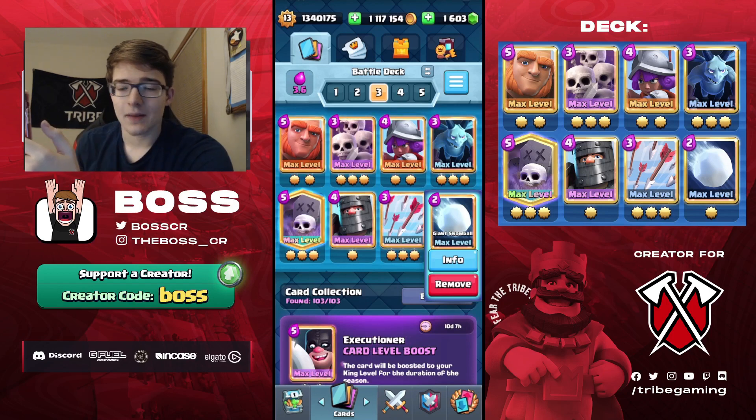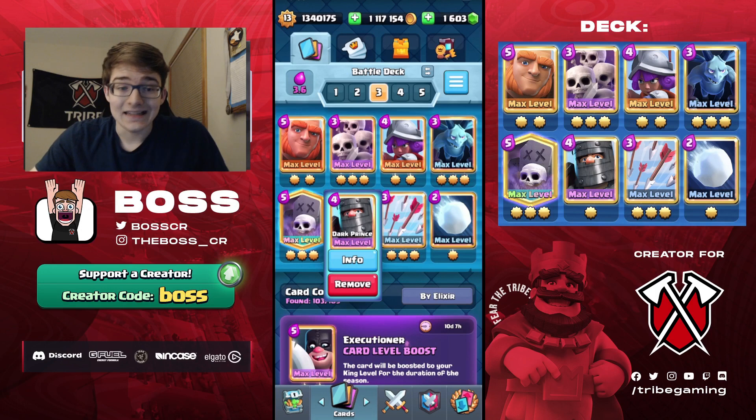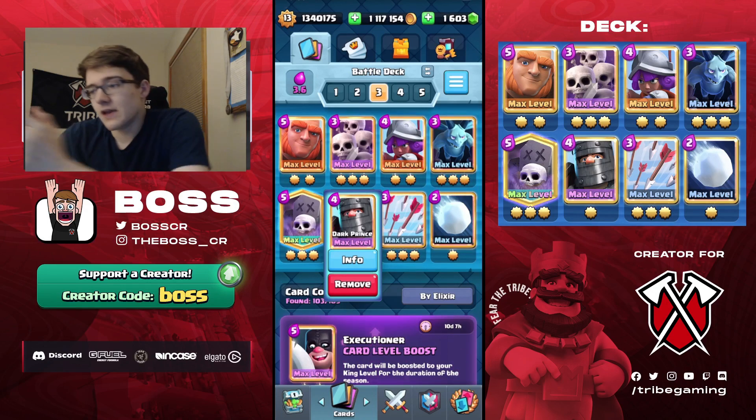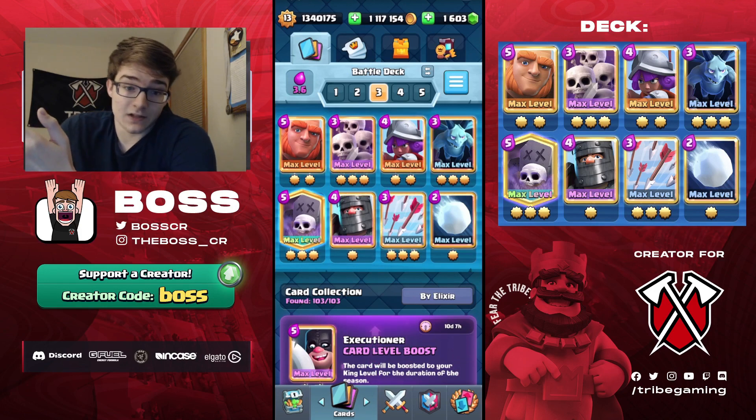The other reason why you don't need Mini PEKKA in this deck is because Electro Giant is the worst it's ever been in the game. Almost no one's running Electro Giant right now, which means you don't really need a tank killer. The Mother Witch got nerfed, the E-Giant, and also the Bomber, so no one's really running it. That's another reason why you have Dark Prince instead of the Mini PEKKA. Also, there's less Golem, so that's another reason.